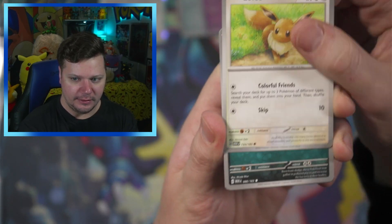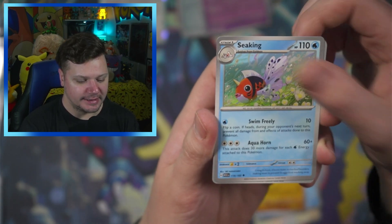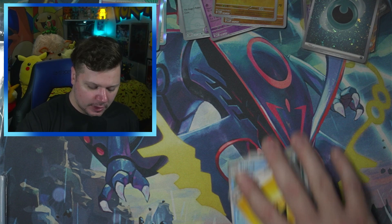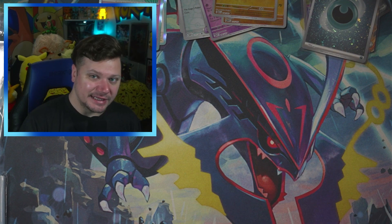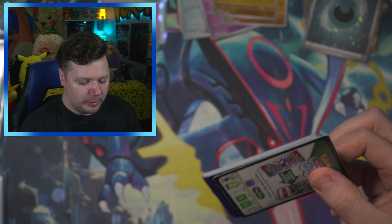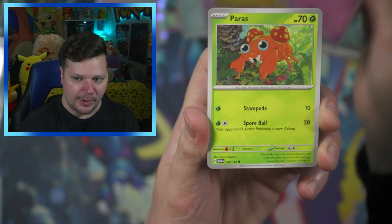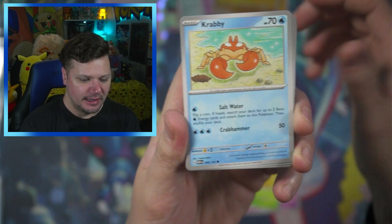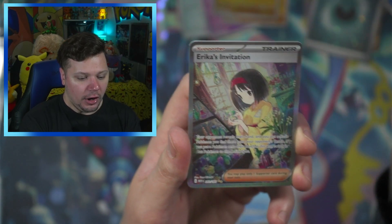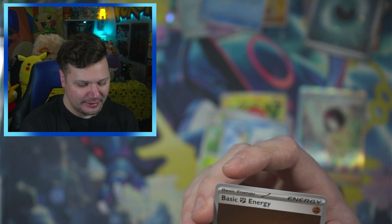Fifth pack: Eevee, Grimer, Weedle, Zubat, Dewgong, Hitmonchan, Seaking, Rhyhorn, Kabuto, Mr. Mime — and a non-holo energy. That's okay, you can't get a hit in every single pack. 151 is easily my favorite set from Scarlet and Violet right now, and every time I'm in the store I buy it because I'm trying to get the master set. Sixth pack: Erika's Invitation — let's go! I'll set that right there.